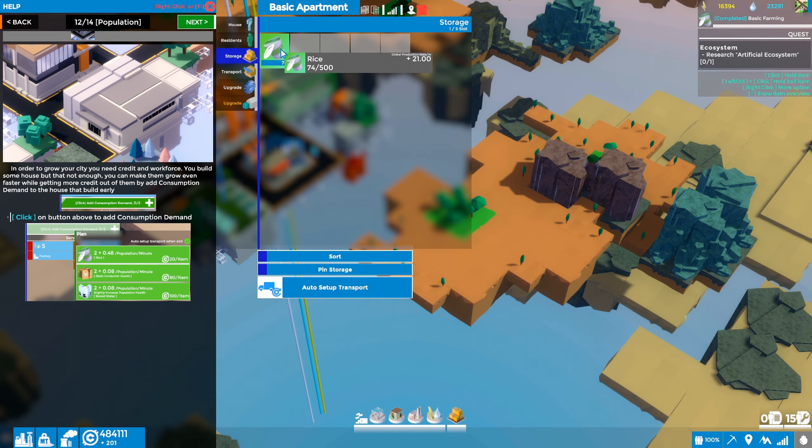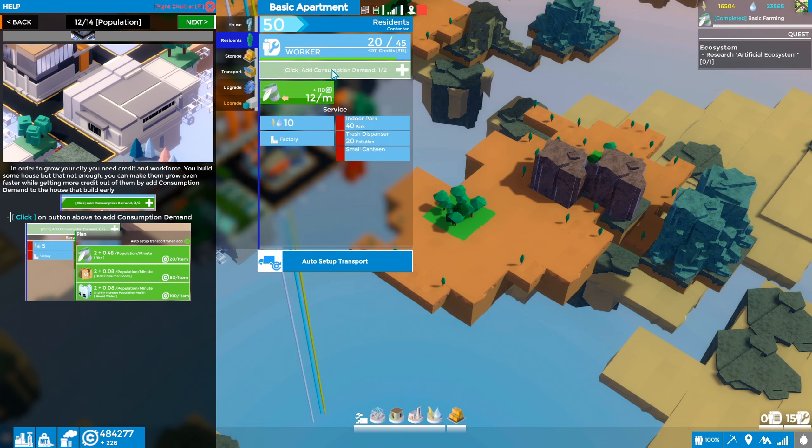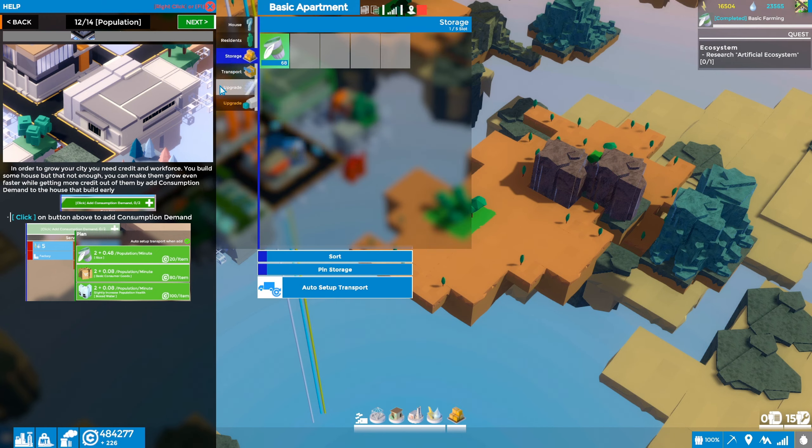Rice is automatically being delivered — we didn't set that up. When we clicked add consumption demand and chose rice, it looks like that set up the transport route for us. This is a load transportation order bringing rice into the inventory of our apartment. Very cool — we've got some rice in storage.